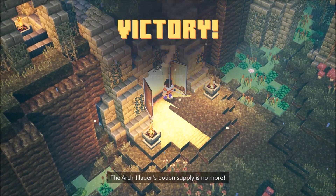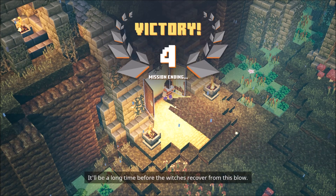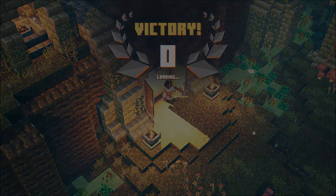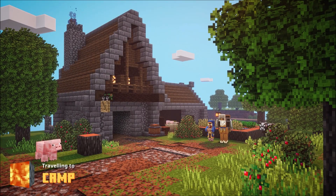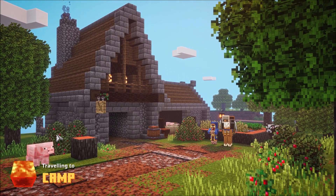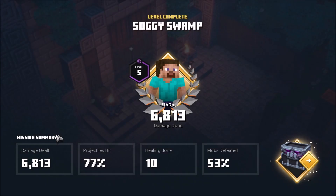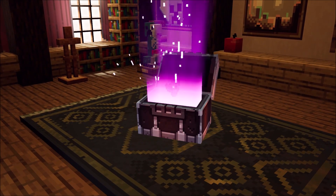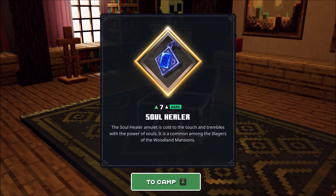That must surely be the end of the level. You know what, I will take one death on the chin there, because I'm actually surprised I only died once. Not too bad — I'm quite happy with that. And we learned a lot about the mechanics there as well. Soul Healer — the soul healing amulet is called to the touch and trembles with the power of souls. It is common among the illagers of the Woodland Mansions.